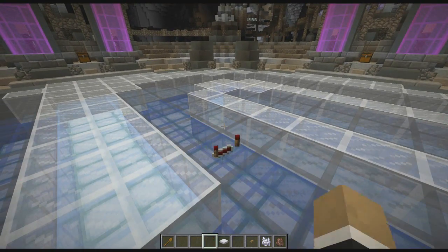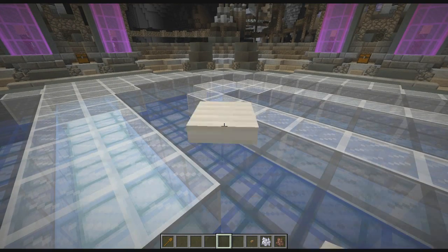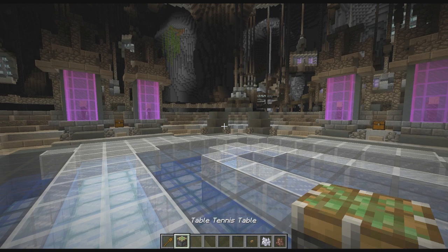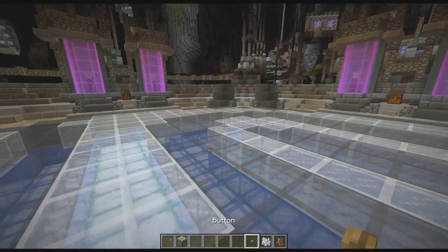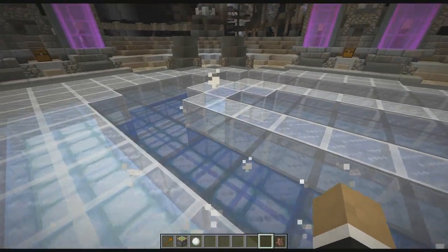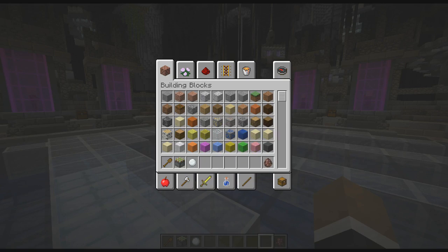Then we'll need to make the table by throwing the redstone repeater and the weighted pressure plate on the ground — that makes the table, looks awfully like a piston, but I assure you it's a ping pong table, or a table tennis table, whatever lingo you prefer. And finally, we need some balls, so a button and some bone meal will give us the ping pong ball.